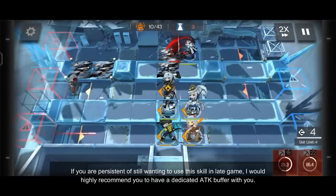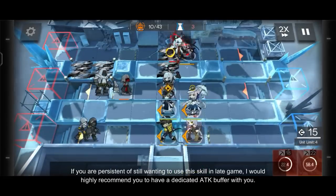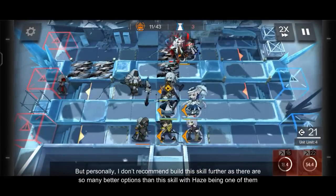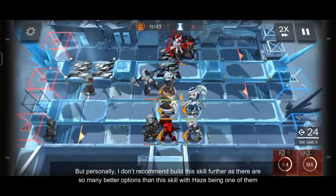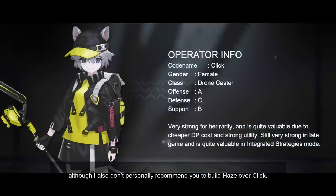This is your best skill option if you are still an early player or if you don't like her other skills. If you are persistent about using this skill in late game, I would highly recommend using a dedicated attack buffer. Personally, I don't recommend building this skill further as there are so many better options, with Haze being one of them — although I still don't personally recommend building Haze over Click. Overall, despite its noticeable damage spike, this skill is not worth investing in.